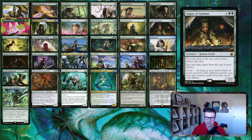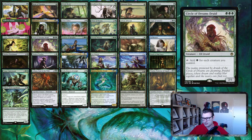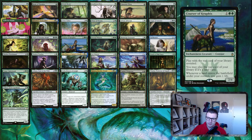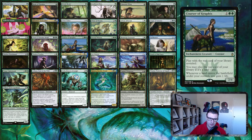Aura of Autumn is an absolutely phenomenal card — a really good staple. You basically get to play lands and creatures off the top of your deck, which is 60 to 70 percent of our list overall. Azusa, Lost but Seeking gives extra land drops. Circle of Dreams Druid is essentially Magus of the Cradle. Corsair of Kruphix lets you play lands off the top of your deck and gain life whenever a land enters the battlefield.